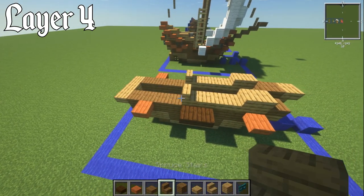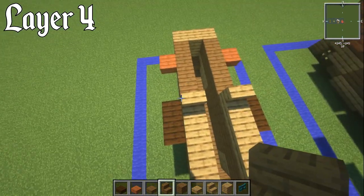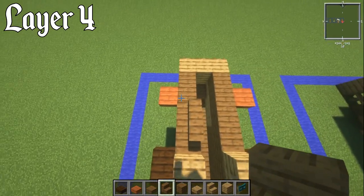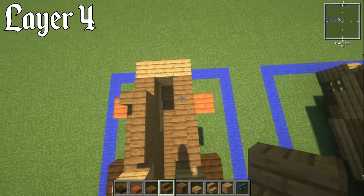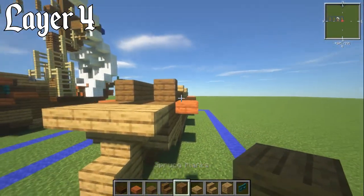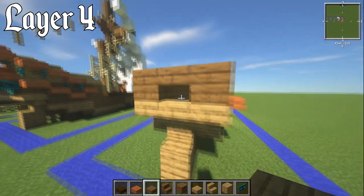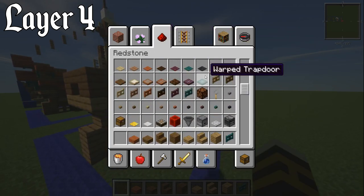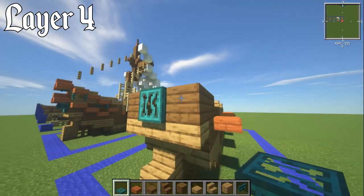Get a spruce stair going this way, then one going around the side and then back again. Then with your spruce planks have two blocks, then a spruce slab over the top. Remove the dark oak slab and grab a warped trapdoor — put that on top of that one there.